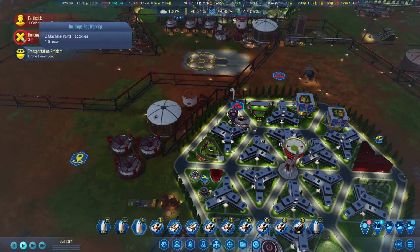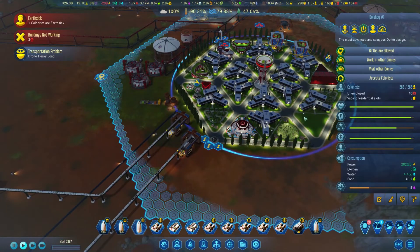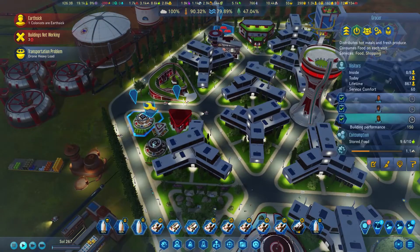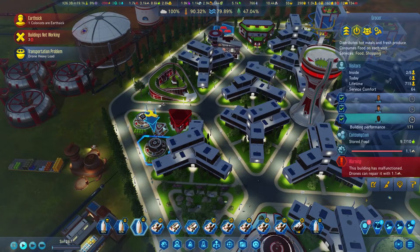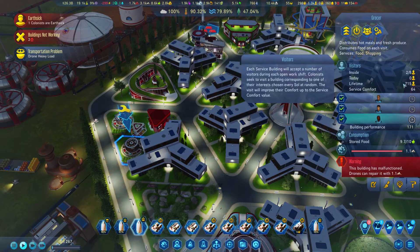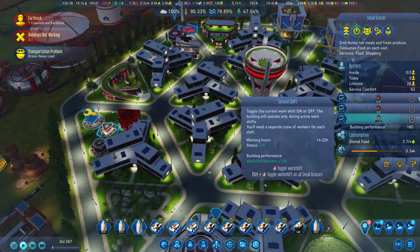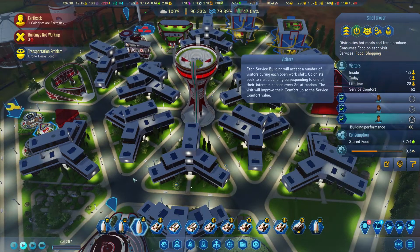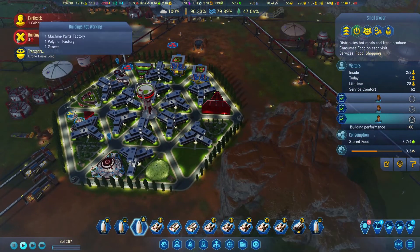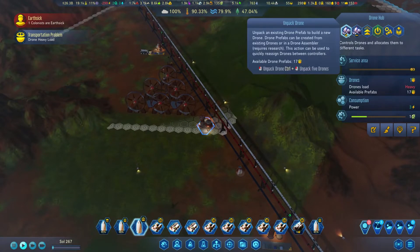I'm pretty happy with everything and how everything is doing. I'm just going to double check on food. Yeah - we are consuming a little bit more than we are producing, but we have enough stored at the moment. Really quickly - what's the red here? Two machine part factories and earth sick colonists. 53 of them couldn't go shopping. In this one there's only two out of eight people at the moment, so there is space for shopping. And I even built an additional shopping center, but only three people can go here.